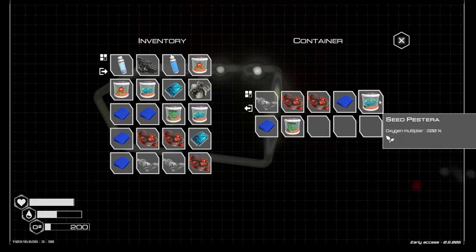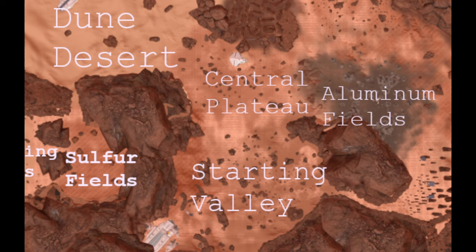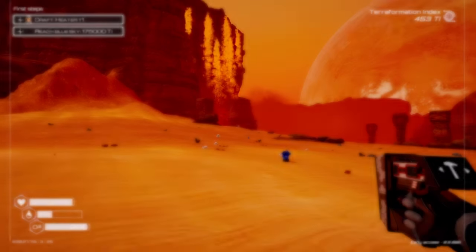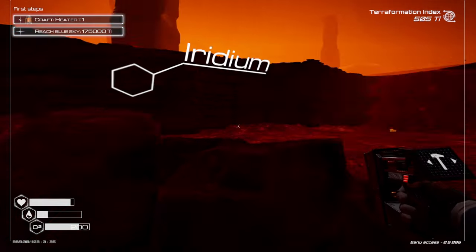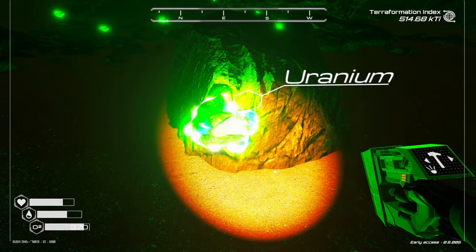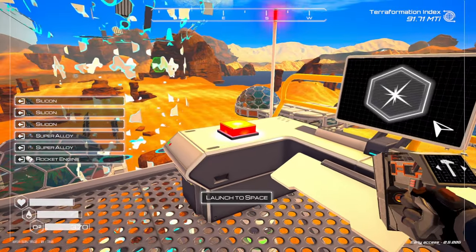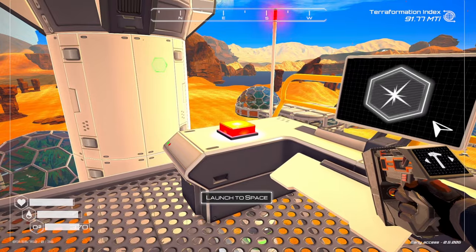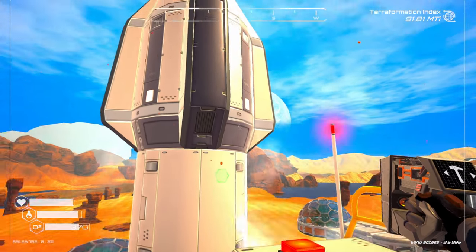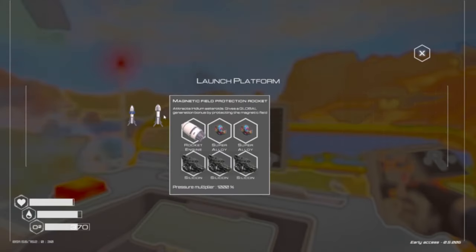Iridium can be found by deconstructing heaters inside of the shipwrecks, but there's also an Iridium Mine right next to the Central Plateau. You can find it by looking for the falling sand on the wall — go inside and you'll see the iridium, which looks like bright red crystals. Uranium can be found inside of shipwrecks, but there are also two uranium caves scattered throughout the map. Later on in the game you'll also develop the ability to use rockets — one has a magnetic satellite attached that can pull down meteors, and the meteor options you can choose from are uranium and iridium, giving you essentially an endless supply of those two metals.